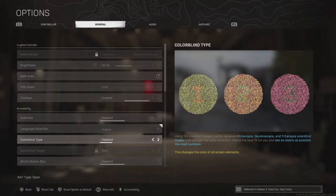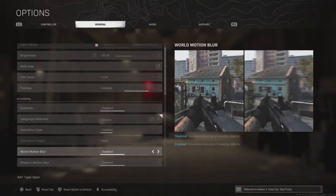Your colourblind type will probably be set to disabled. You can go through and try each one — disabled just works best for me, because the enemy tags and stuff are all red in multiplayer. When you change to other options, they all switch colour and I was getting a bit confused. But for anyone that's colourblind, definitely mess around with these settings. I can't tell you exactly which one to use — you just have to choose for yourself and see what's working for you.